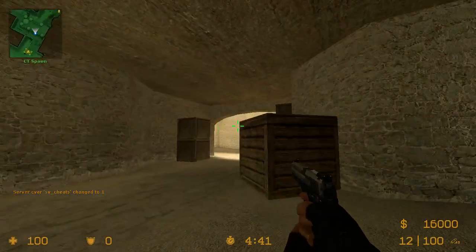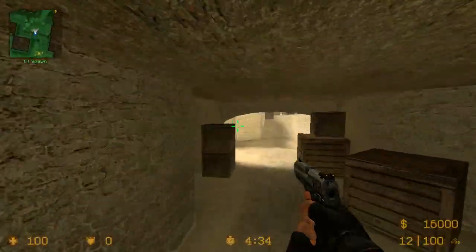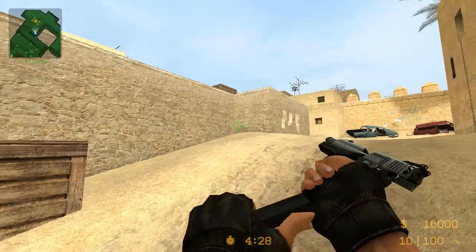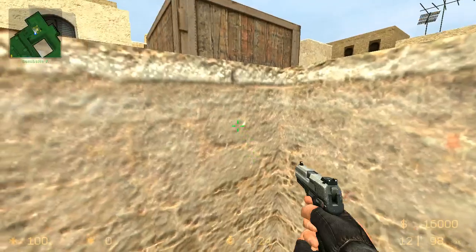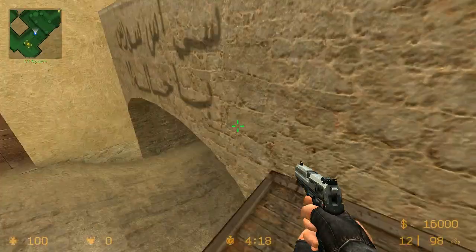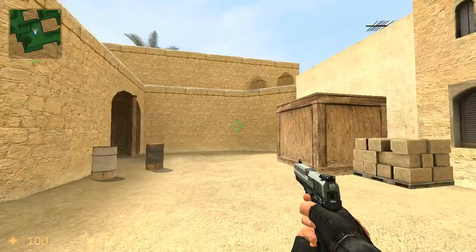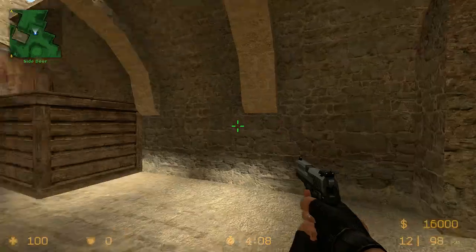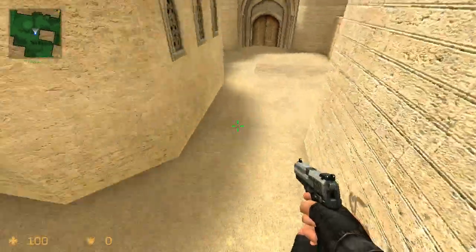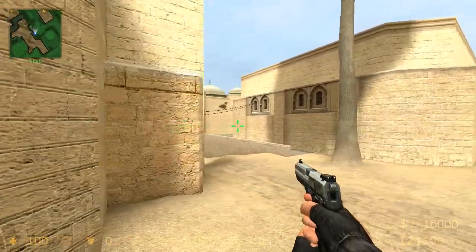Now we're going to go over Dust 2. This is obviously CT Spawn, because I spawned here as a CT. This is called CT Ramp towards A. A lot of people take Mid, and there's going to be a CT sitting right here with an op shooting guys in the back. This is called Elevator — because you can jump up and see the guys in sight. They call this the Cat Box, to spot people on Cat. This is Long A. This is Pit. This is Big Box at Long. This is Long Doors. T-Spawn up here. People play Car. This is called Palm Tree Mid — this whole area right here. This spot is called Green Box — in 1.6 there's a Green Box right here, and it's a really good spot to pick off rotates.